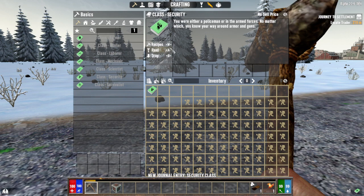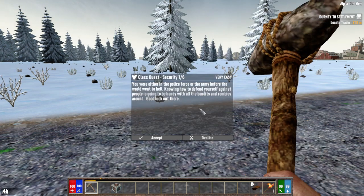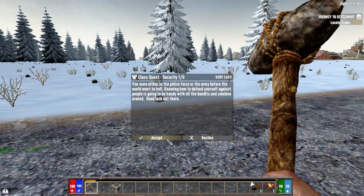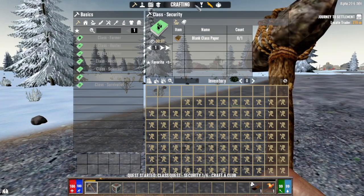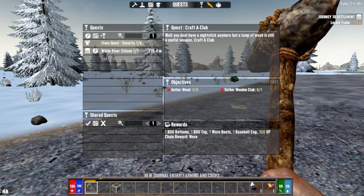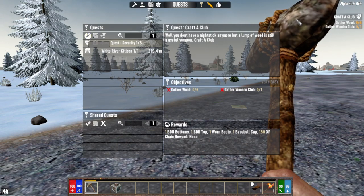It doesn't really matter because this is just a first look, it's not going to be a whole playthrough. But it'll give us our security quests. If you go to your quests, you'll see you have your typical quests and your security quests — we'll pin that on top so we can see it.